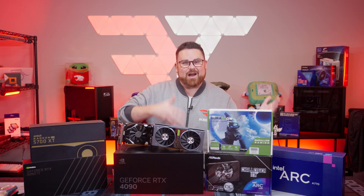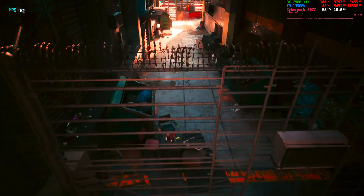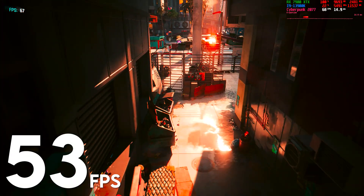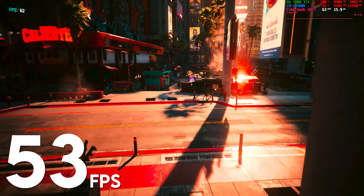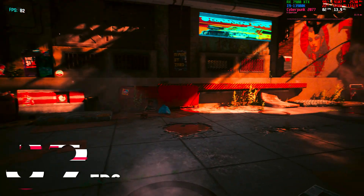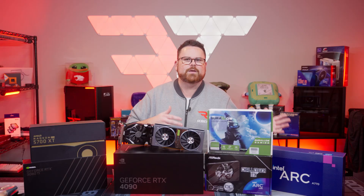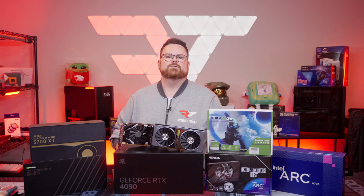How about Team Red and their latest flagship GPU? Unfortunately, at native resolution 1080p with ultra preset for ray tracing and graphics, we saw things at 53 FPS — a little bit off of that nice 60 FPS number some folks would want. However, when we enable FSR 2.1 at the quality preset, we see that number jump up to 89.10 FPS. More than likely, jumping to 1440p is recommended here, especially if you use the balanced versus quality preset, which is actually recommended for this resolution.